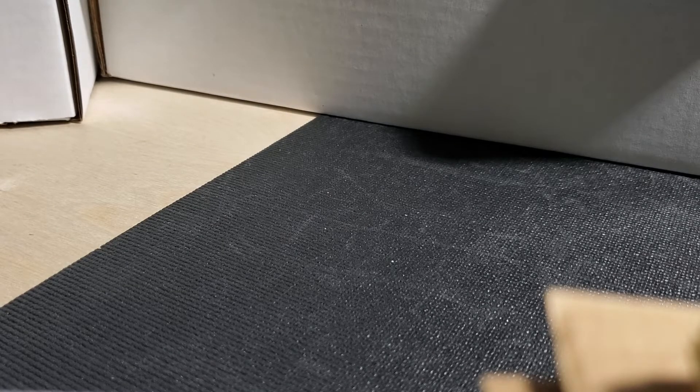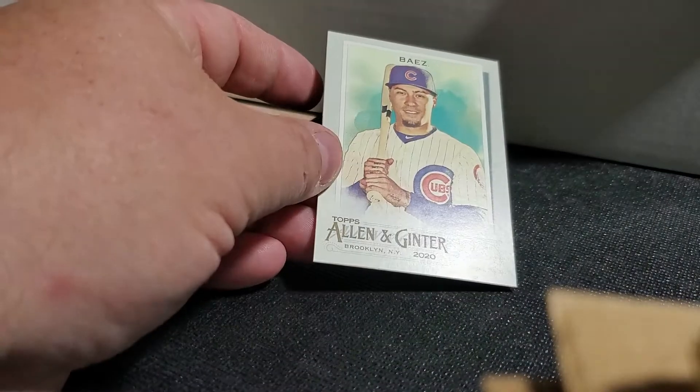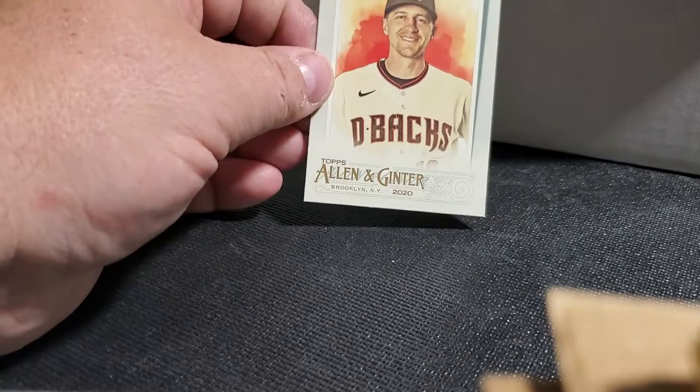Third pack - I get a Tony Dunst, I got a Javier Baez, Andy Pettitte, a nice Eddie Murray mini that's an Allen Ginter back. Got these tower cards - Shanghai Tower - and a Nick Ahmed.